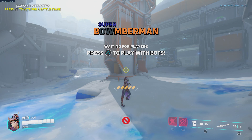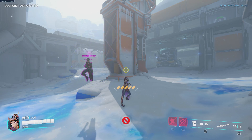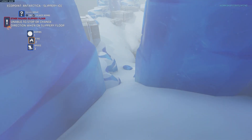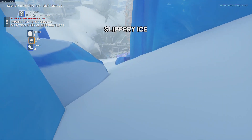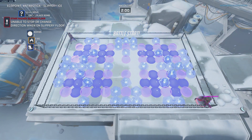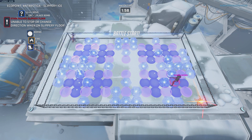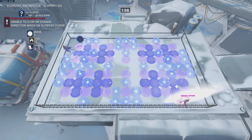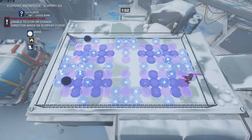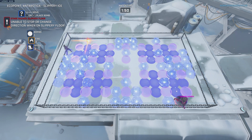You can wait for players, or you can hit the triangle button to play with bots. I'm going to do that right now. We've got an Ash to play with. It randomly gives you a playing field. We're going to be on slippery ice. This is absolutely crazy — look at this! This is a fully-fledged game of Bomberman but with Overwatch characters. It is actually ridiculous.